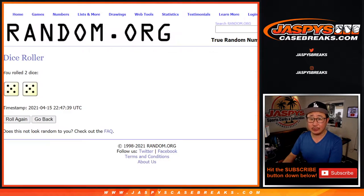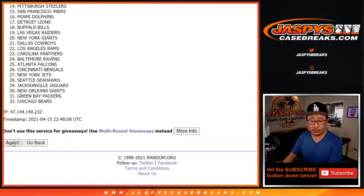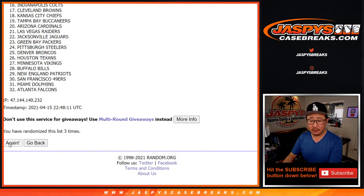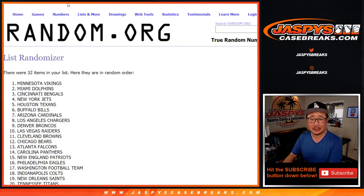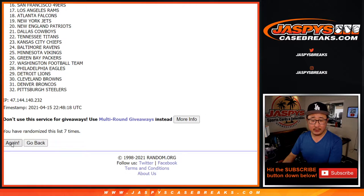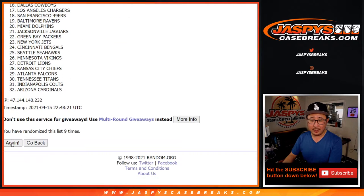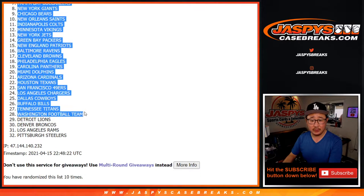It will be a different dice roll for the giveaway part. Austin, what's going on? 10 the hard way — counting 1 through 10 — and 10th and final time. After 10, we've got my Raiders down to the Steelers.